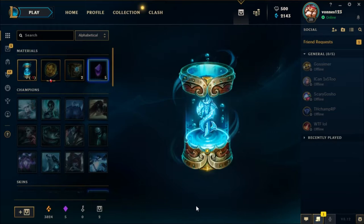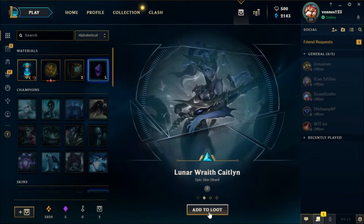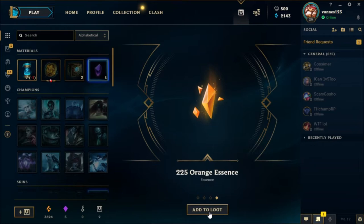Party Fiora again — for the third time. Warden Caitlyn — pretty cool skin. Dark Star Orianna — it's the best skin for Orianna, but I don't like it that much.